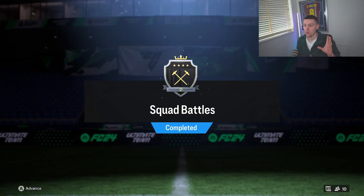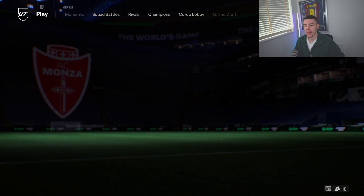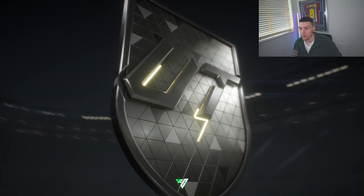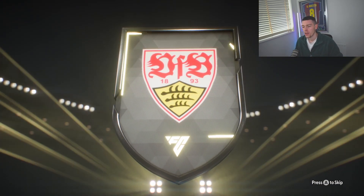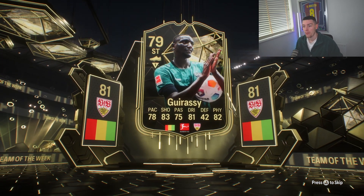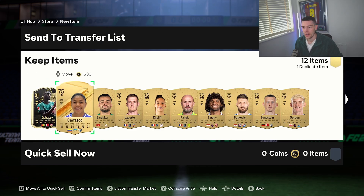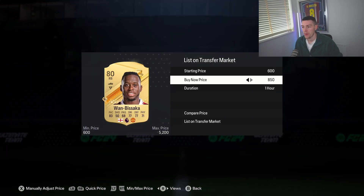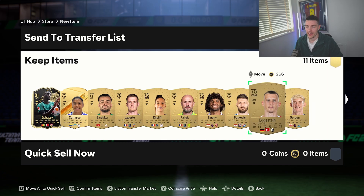Rank 2 Squad Battle rewards — we played at a lower level just trying to get used to the mechanics. We've ended up with a couple of packs. We've got a Premium Gold Players Pack to open first — we had Musiala in last time. What do we get? Is this an inform? It's an inform! Our first inform of FIFA, that'll do. Probably a discard, but 10k at the start of the game is insane.